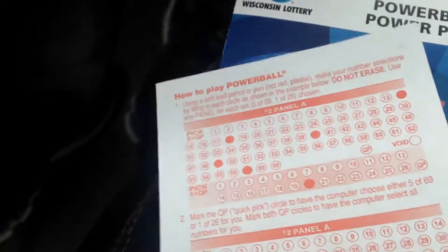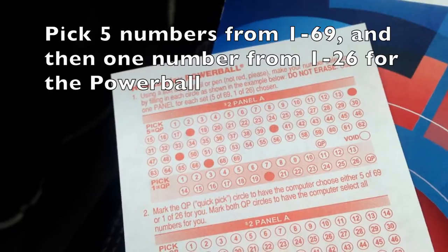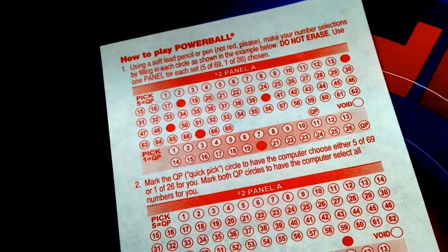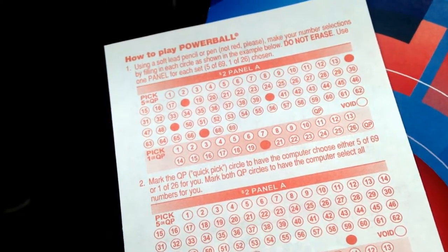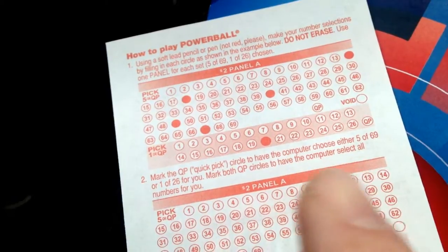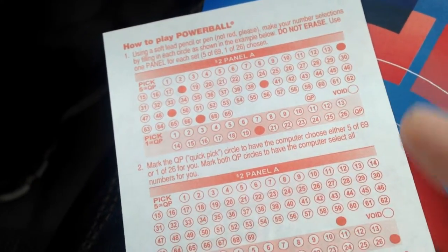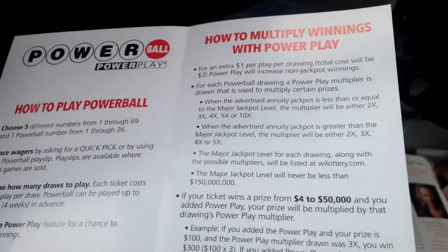It even says on the ticket how to play. You fill out five of the top numbers and then one of the bottom ones. The five on the top aren't the Powerball lottery balls — they're just the regular ones, and they pick five of them. Then they pick one Powerball number, and that's it. Fill out five, fill out one, do that on the front, and then hand it to the cashier and it spits out the ticket.